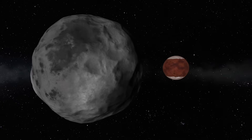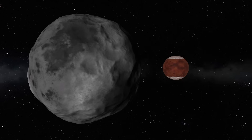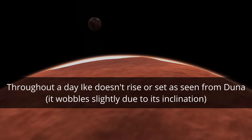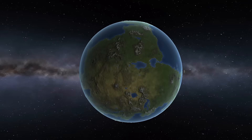What really makes Duna-Ike so similar to Pluto-Charon is the mutual tidal locking. This means that due to the tidal forces between Duna and Ike, one side of each body is always facing the other, causing the planet or moon to never appear to set in the sky of the other.